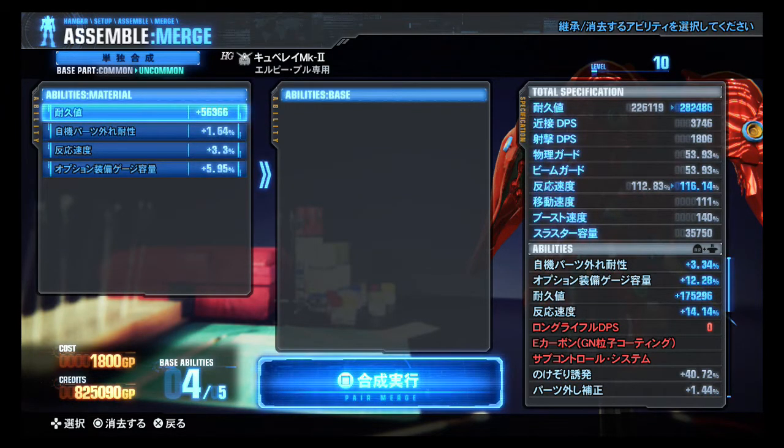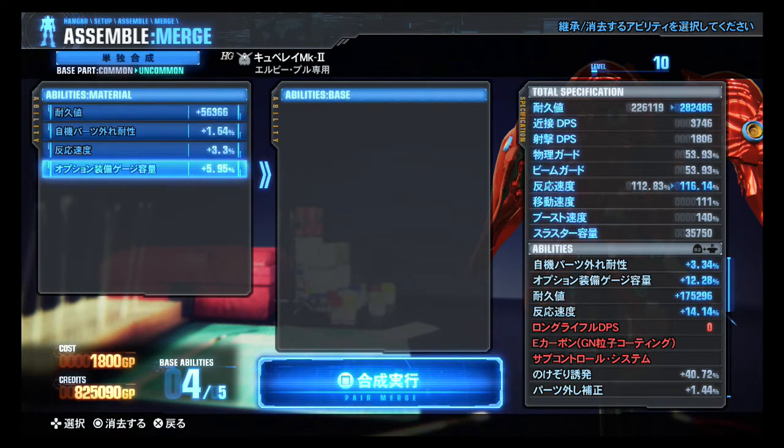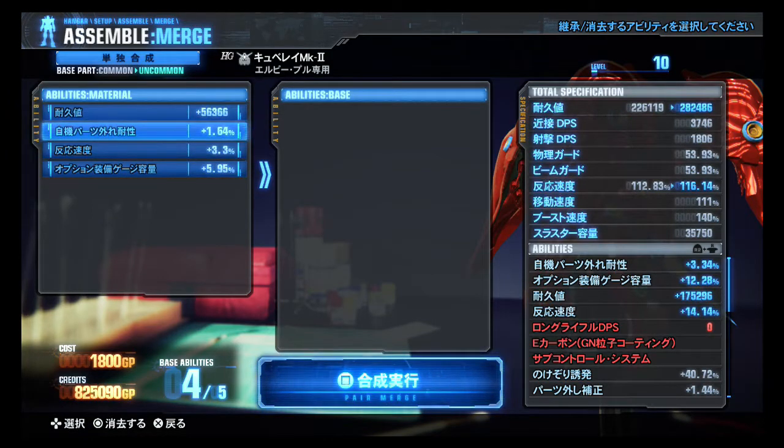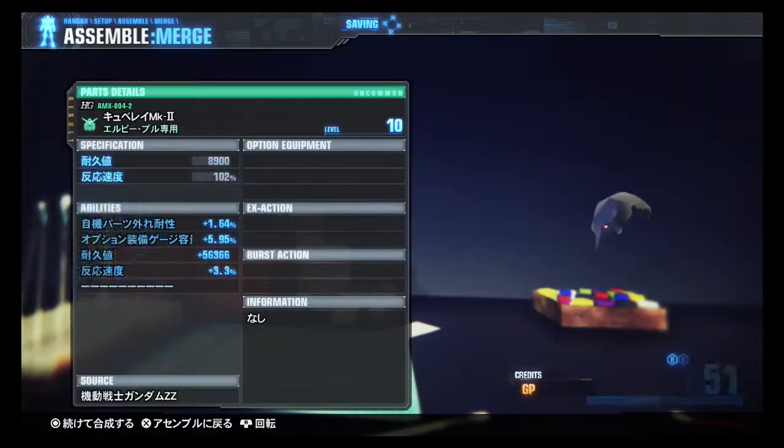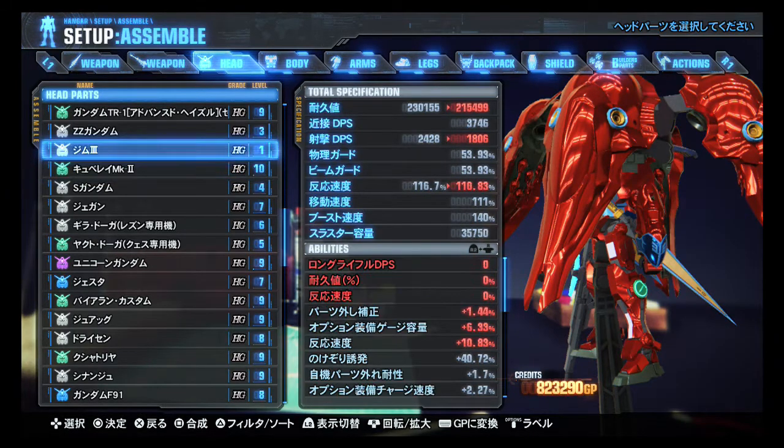It is gaining 56,000 health — I may have just found my new head because that's looking pretty substantial. But realistically, no — I do lose rifle DPS and that's slow enough as it is. I lose defense, but I gain 50,000 health. Tempting, but no.